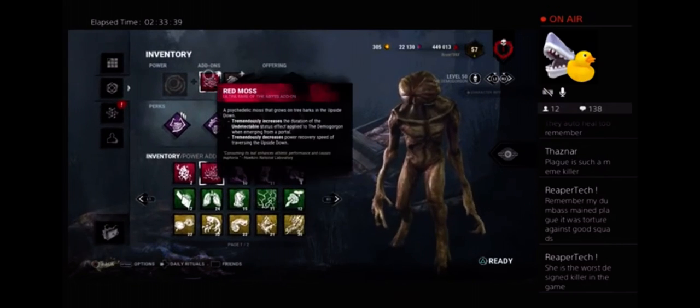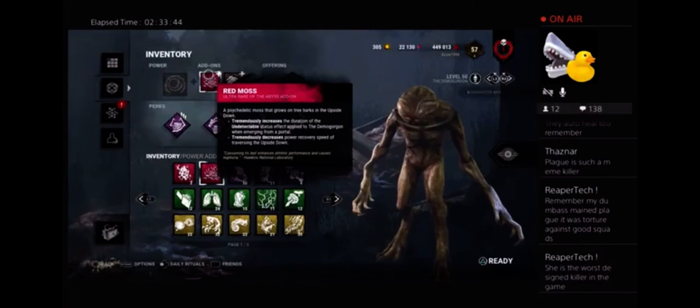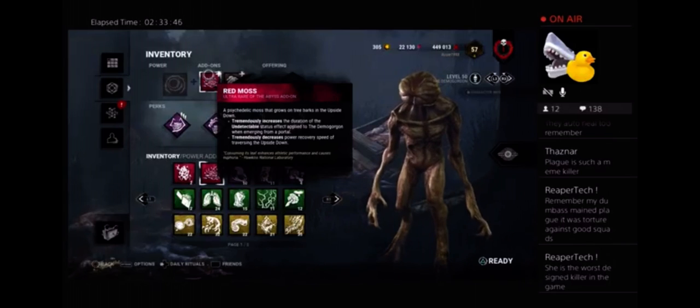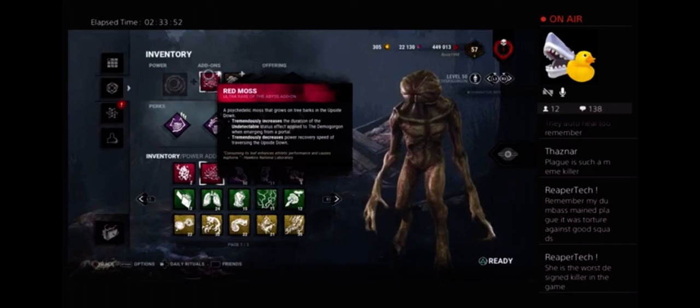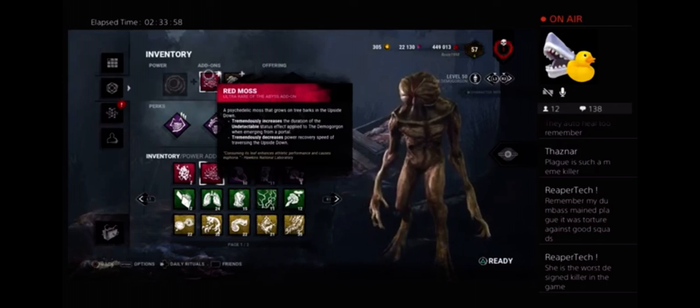Red Moss is literally just — read this iridescent: tremendously increases duration of undetectable status applied to the Demogorgon and then increases the power recovery speed. They literally just crammed two major corrections to his power and called it an iridescent. That's what they did — two major corrections to his power that he's unplayable without.